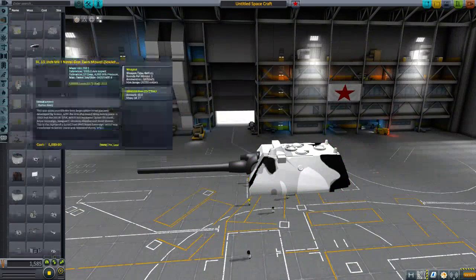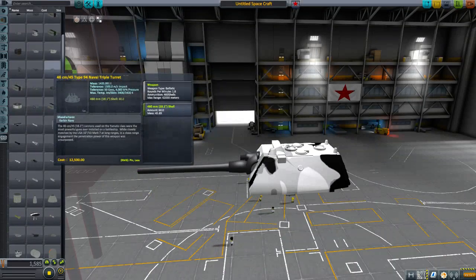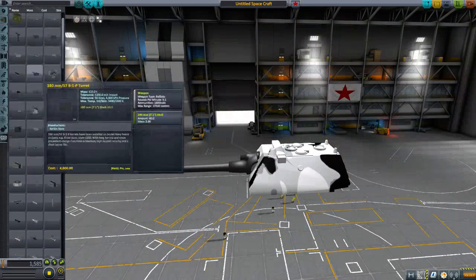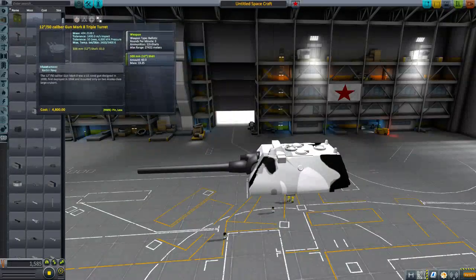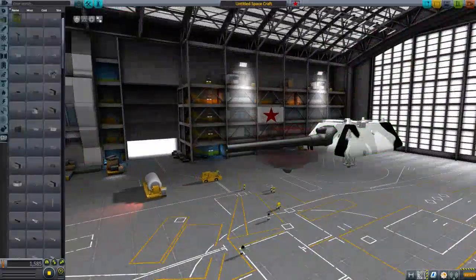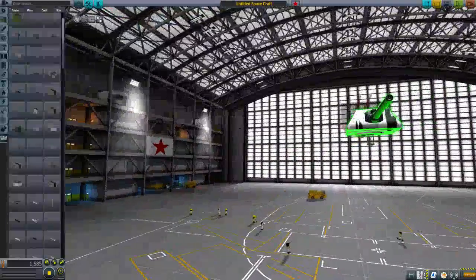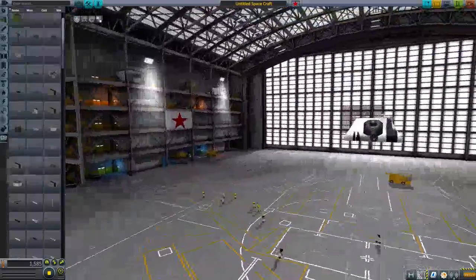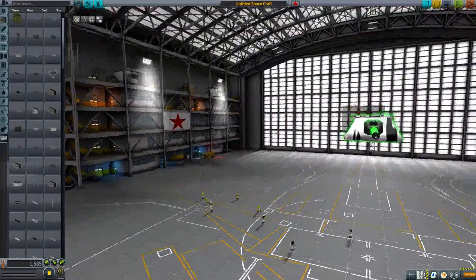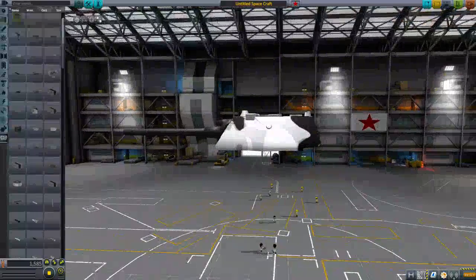That's pretty funny. Let's get something that's actually a similar size — a similar naval gun. Yamato guns, no. These 130 mils should be about the same size. We can get them lined up. The bit in the middle is actually the same diameter. This is a very thick barrel — very accurate gun.